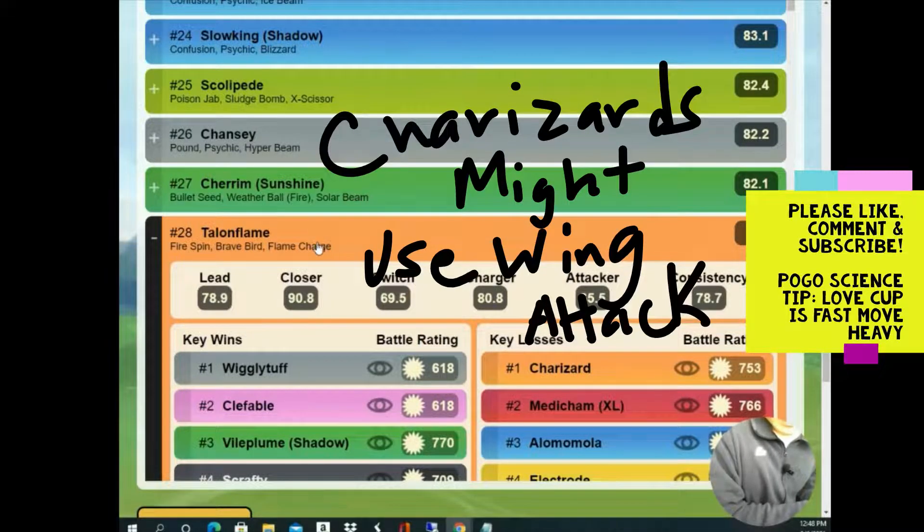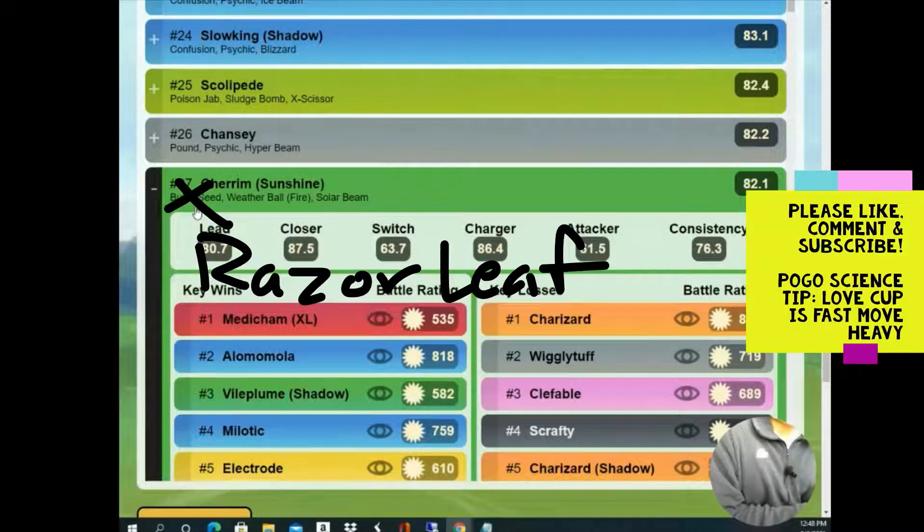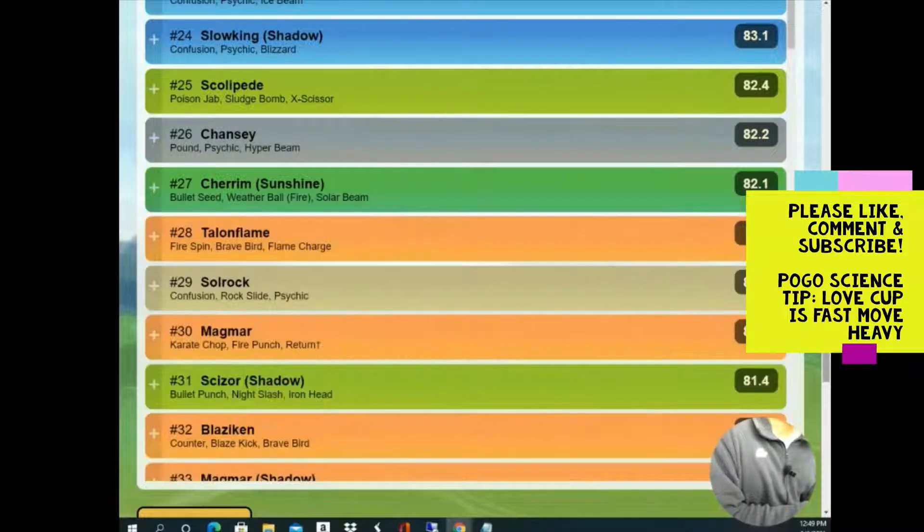Cherrim — Sunny Cherrim running Bullet Seed. I might actually consider running one with Razor Leaf instead. Once again, it only takes 10,000 stardust to unlock the second move, so it's very nice to get a spammy Weather Ball in there, plus Solar Beam in case you need to take out Alomomola, Slowking, or Slowbro.